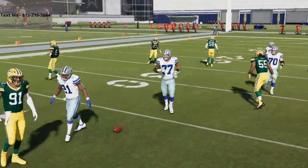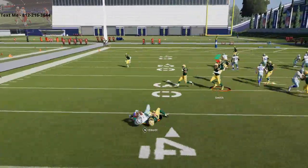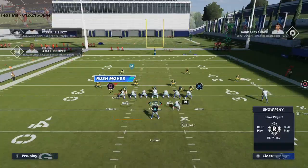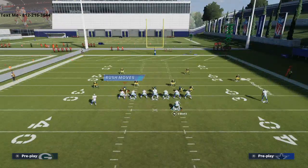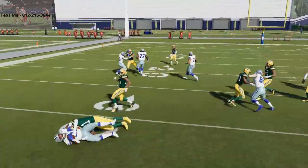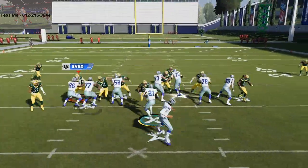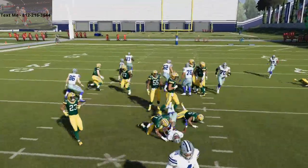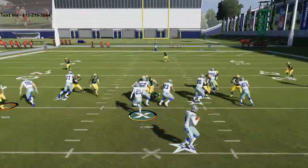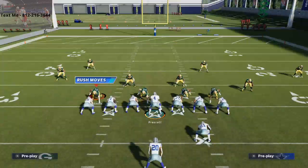You can actually take the fullback dive and turn it into a fullback sweep depending on whether the defense is crashing up. You can motion Pollard out and turn it into a nice outside left run, but you can also run it inside as well. This is a really good inside run — it's a very simple running play, and there's a very specific defensive adjustment the defense has to make to stop the inside, so you can use it as an outside run too.